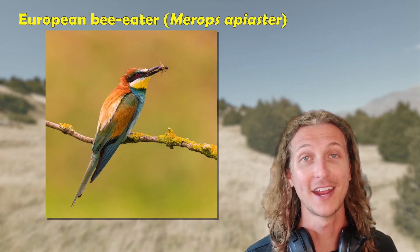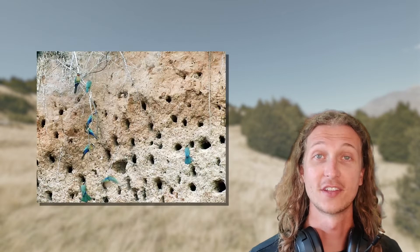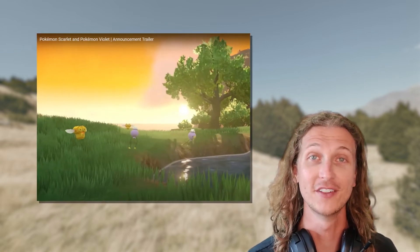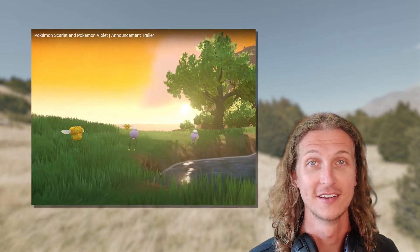Another great bird found in this region is the Bee Eater, which migrates from Africa. This is another cavity nester, except they prefer to nest in the sides of cliffs. They do in fact eat bees — one study suggested that upwards of 91% of their diet is made up of strictly bees. Maybe we can get some kind of route 1 Flying type that specializes on Combee, since Combee has already been revealed in the Scarlet and Violet trailer.